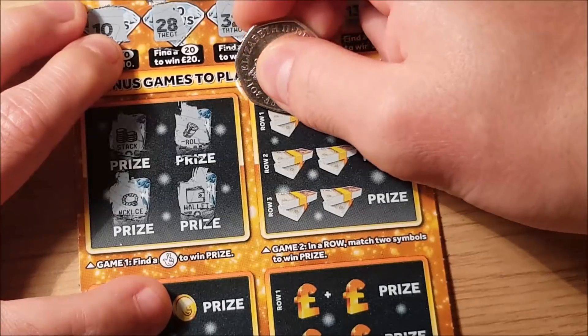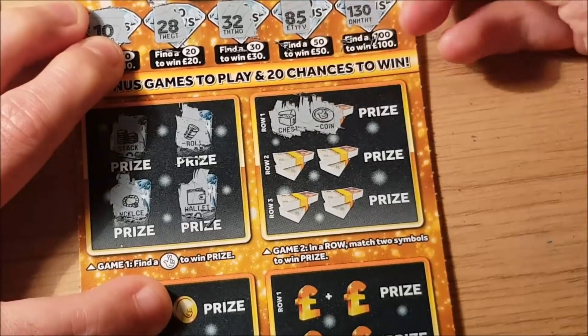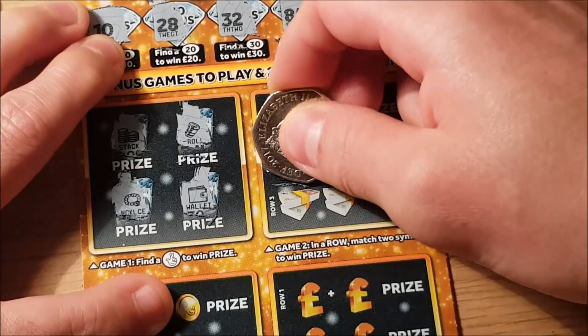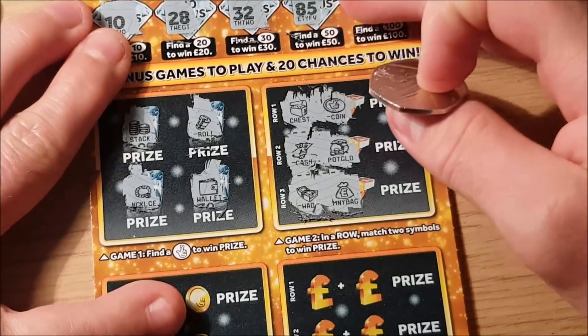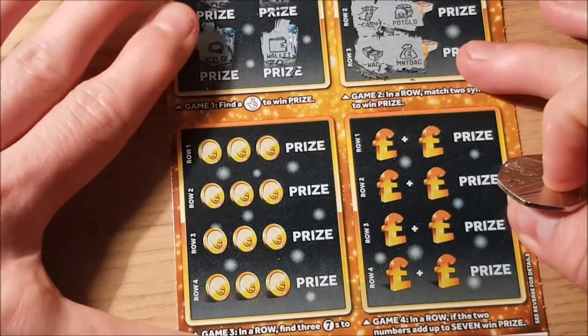Game two, in a row — two symbols need to be the same. Row one: a chest and a coin. Row two: cash and a pot of gold. Row three: a wad and money back. Nothing there either. Eight more chances to go.